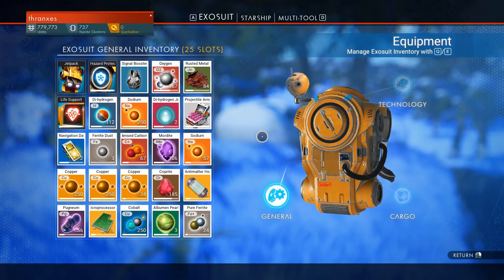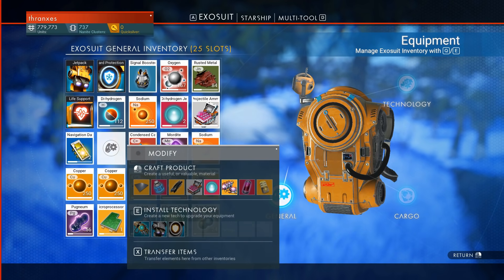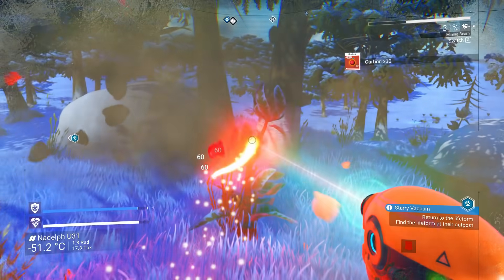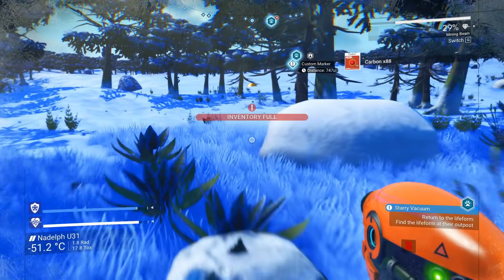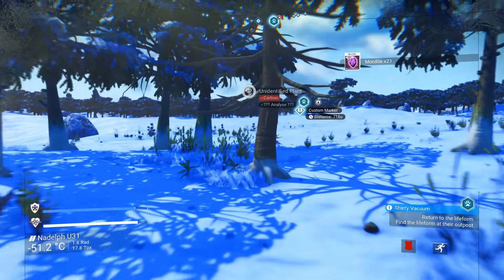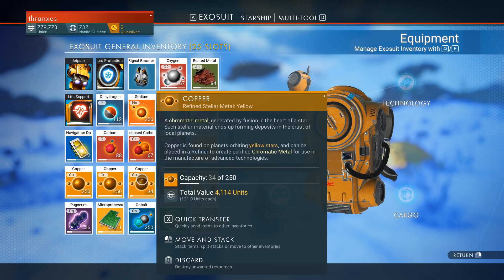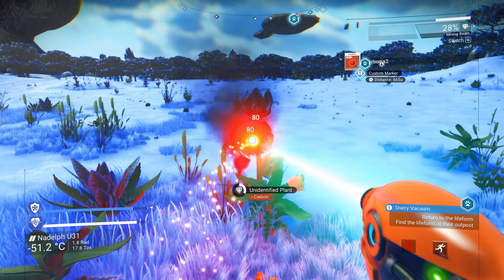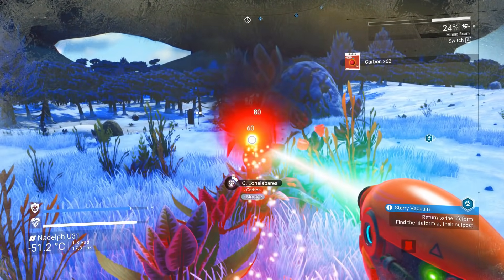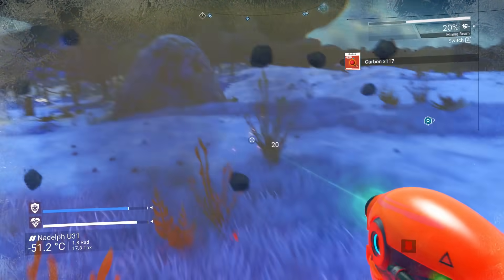I'm mostly disappointed about not being able to get that exosuit upgrade — that is highly, highly disappointing, after we spent 100,000 credits on it too. We're just picking up carbon and mordite. There's more copper. I wonder how much chromatic metal sells for. I think we need to go back to the trade area, pick up our refiner, and then fly over to where the quest marker is and see what we can do.